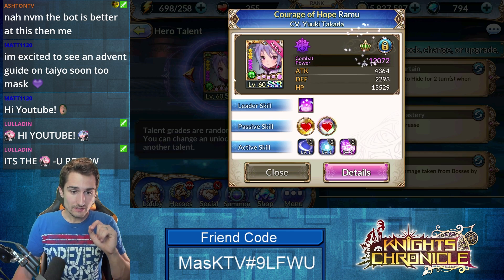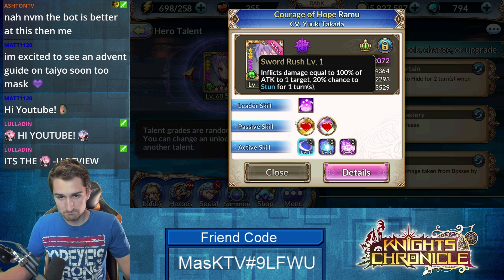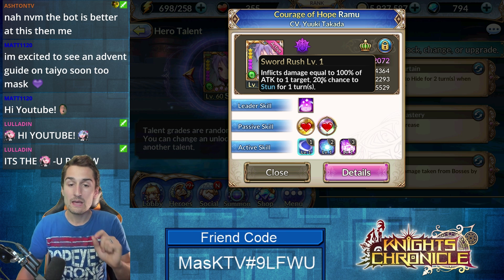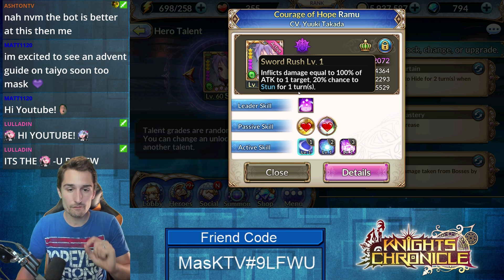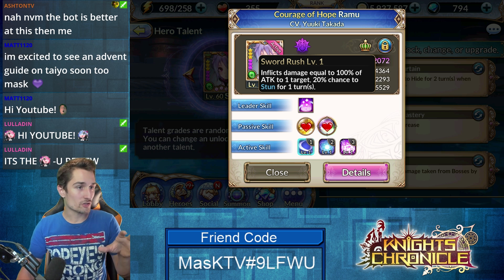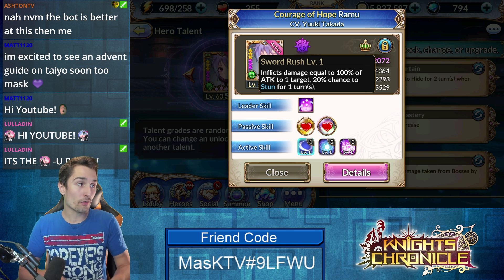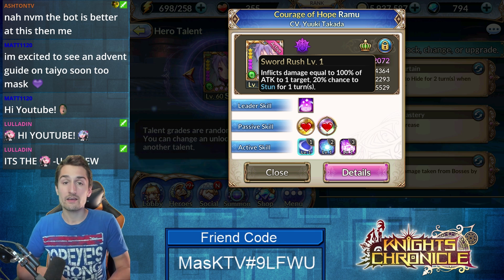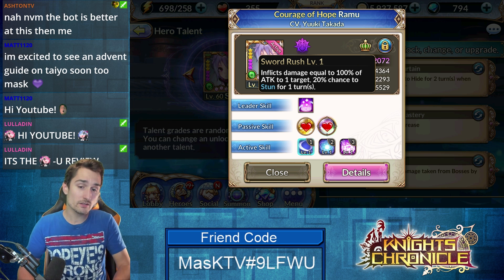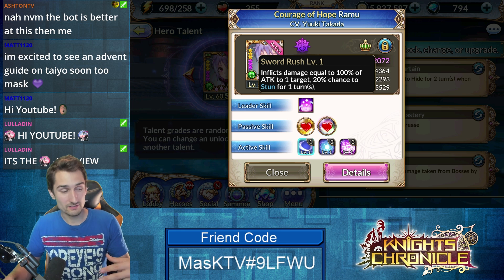Now let's take a look at her skills. Her skill one, Sword Rush, inflicts damage — 100% of the support's damage, not really worth looking at — but a 20% chance to stun for one turn. When you're skilling up this skill, it gets to 160% of her attack and a 35% chance to stun, but still for one turn. So the stun doesn't increase in duration; the chance to stun does increase by 15%, but that's not a whole lot.